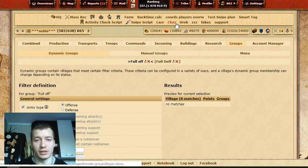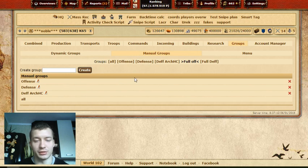That's Dynamic Groups. For Manual Groups, I made Offense, Defense, Def Archer, and Heavy Cavalry. Heavy Cavalry is very good for quick support. You can classify villages manually, but if you conquer like 200 villages a day — as happened in World 3 — it gets annoying. Back then there were no Dynamic Groups, so I had to go through the struggle.